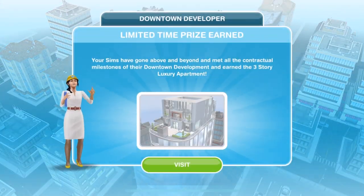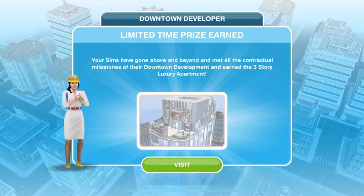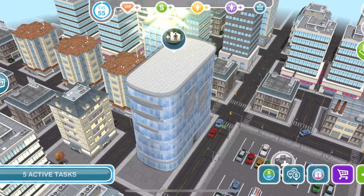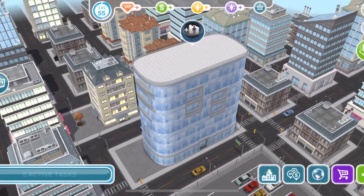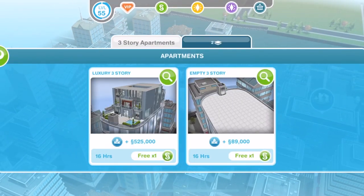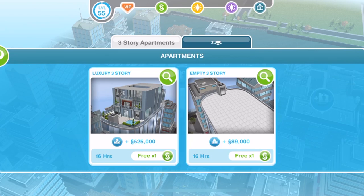Congratulations — you've completed the final stage of your downtown development! Completion rewards have been credited to your account, and you can now build a brand new three-storey apartment in downtown. We did get the three-storey luxury apartment because we completed it within the time period. I'm going to do a tour of that apartment in a separate video — make sure you check the description for a link. On the town map it becomes a buildable lot — you can do an empty three-storey or the luxury three-storey.